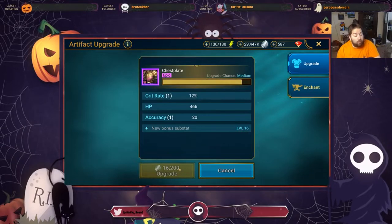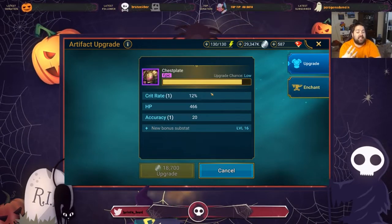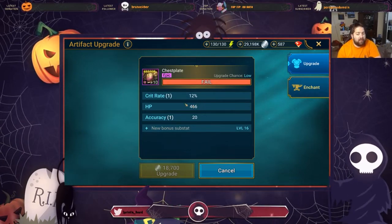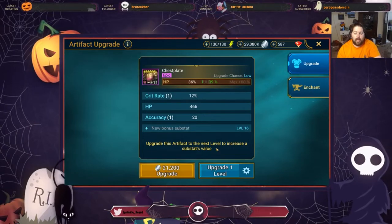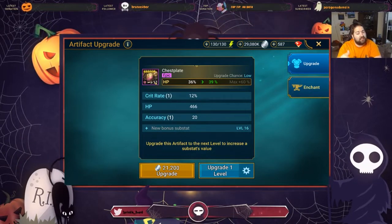For new players: just roll things to plus 8. The silver cost goes way up after that, but going to plus 4 is guaranteed, so you can see the first roll early. If it lands on flat HP you might know there's no reason to continue with that piece — sell it. Or like me, accept it if the other two stats are good enough. If you're not in an artifact enhancement event, upgrade gear to plus 11 and leave it there, then wait for the event which only checks stages 4, 8, 12, and 16.